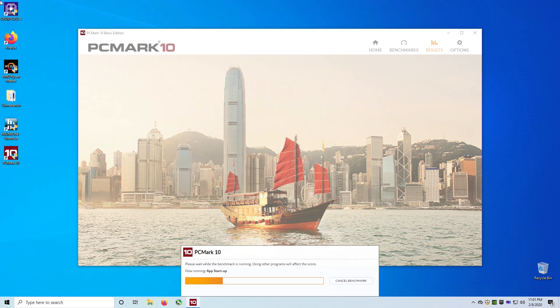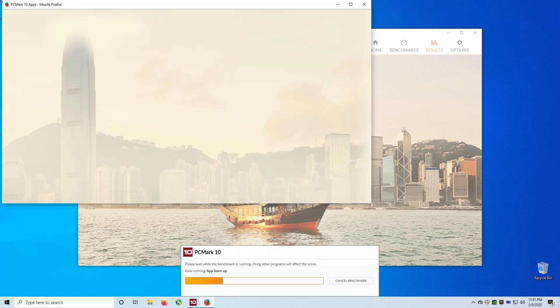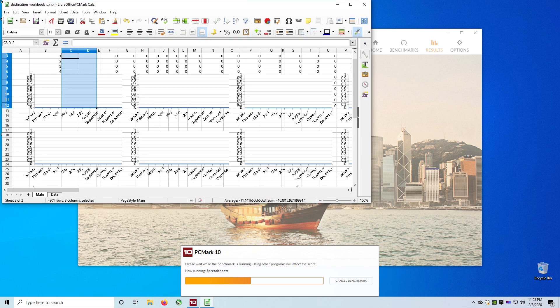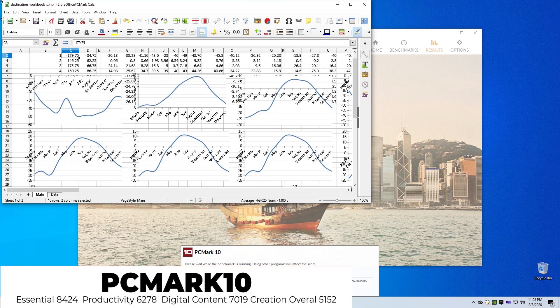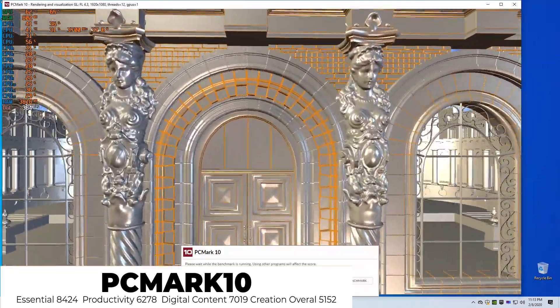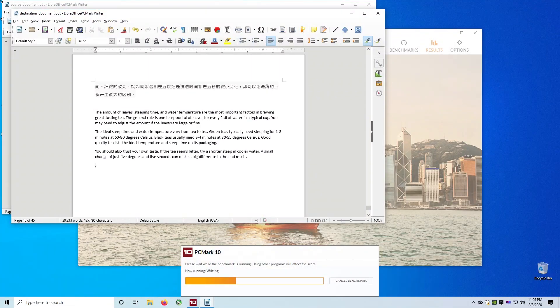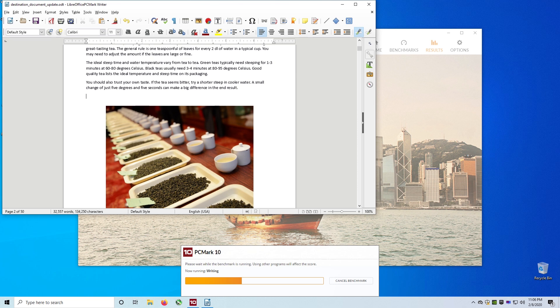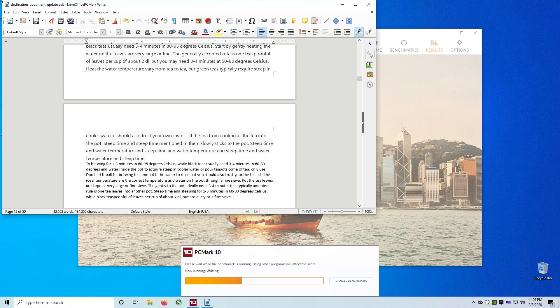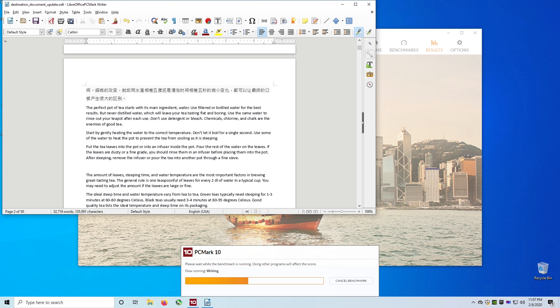Next up is a new test I'm bringing to the channel called PCMark10. It's a well-rounded test that tests every aspect of your system from loading up programs to video conferencing and even 3D rendering. In the essentials category we got 8424, in productivity we scored 6278, in digital content creation we got 7019, with an overall average score of 5152. Going forward we'll be using this test because when you buy a PC, you're not just buying it for gaming — you want to do content creation, school work, or work from your job. This chip delivers on all of that thanks to its high core count and thread count. It's an overall really great value CPU — you don't want a one-trick pony.